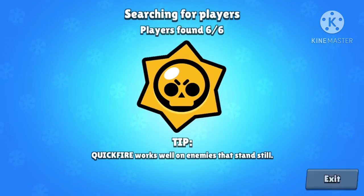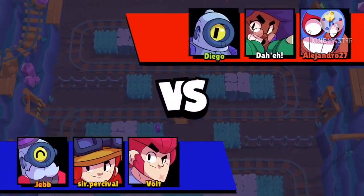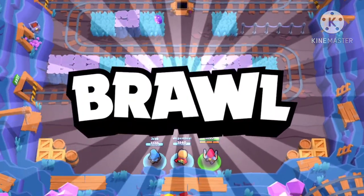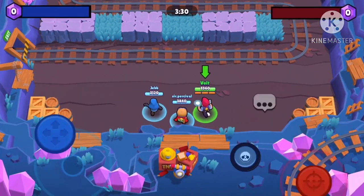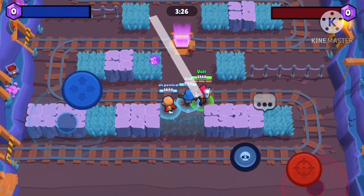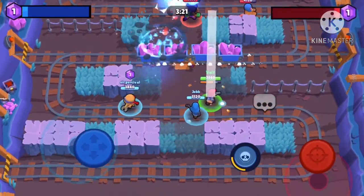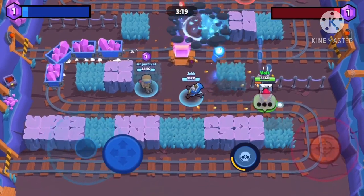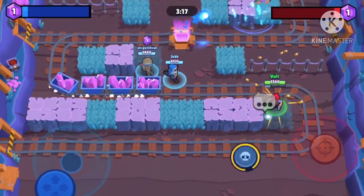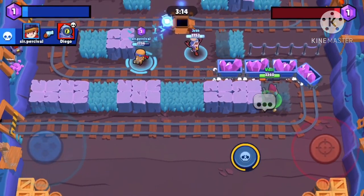With Colt you really want to lead your shots, because if you try to shoot directly on them it's always going to be behind them. His first star power is actually really good for this, but if you're really good at hitting shots I'd prefer the second star power — that's why I like that one better. Let me wait for this mine cart real quick.